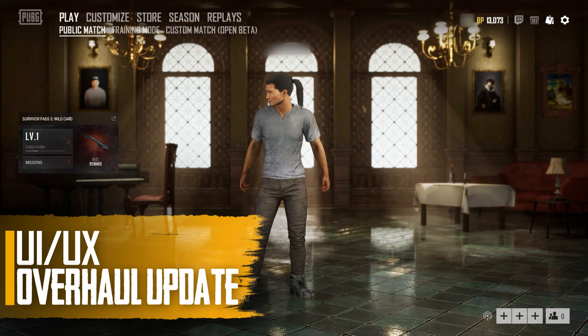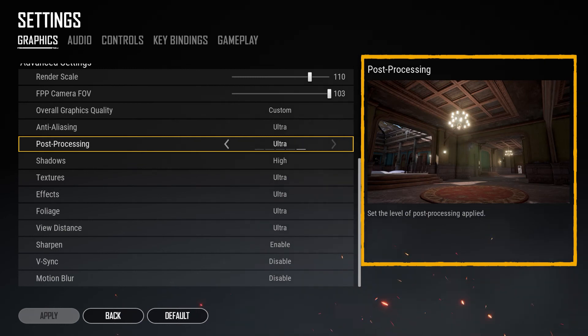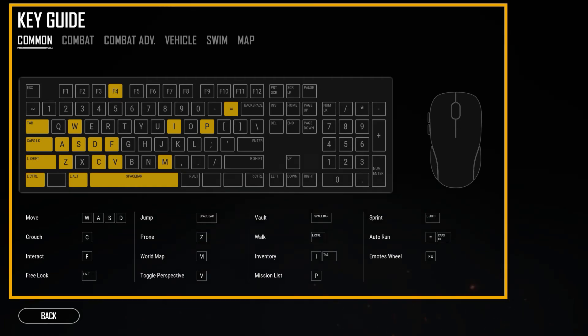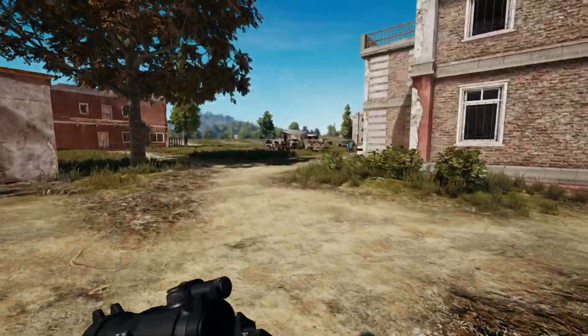Both the in-game and lobby UI have seen some design changes and content additions as well. As you scroll down the settings menu now, you'll find a preview image and explanation for each selected option. The in-game systems menu now also includes a Key Guide tab, and more customizable options have been added within the Team Management tab.